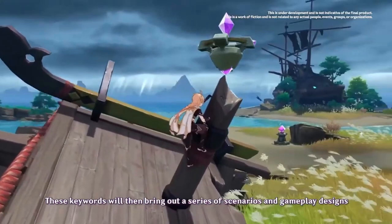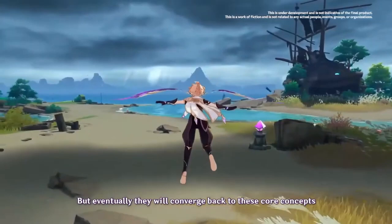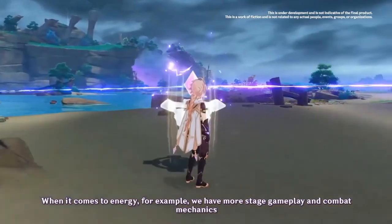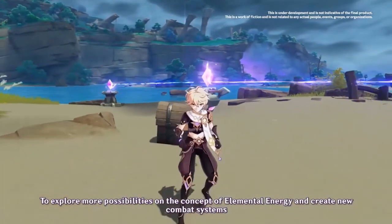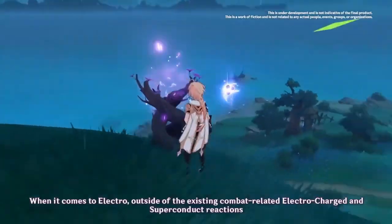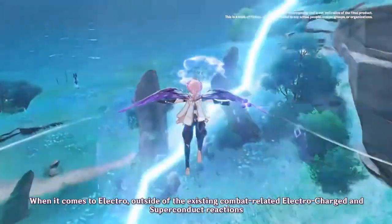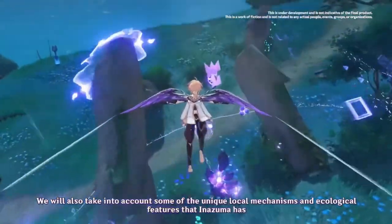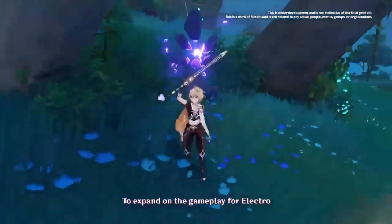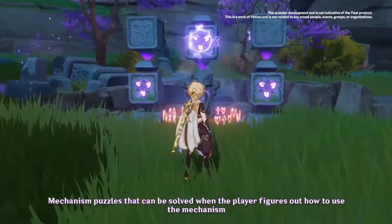In Yoimiya's case, she generally doesn't want to use her burst until she is leaving the field, since the burst buffs other team members rather than herself. So she can take advantage of double-stacking the passive pretty much all the time as long as her energy is full. As a pure free-to-play option, Tartaglia can also use this bow, though in his case he will likely only have one stack of the passive since he does use his elemental burst quite often.